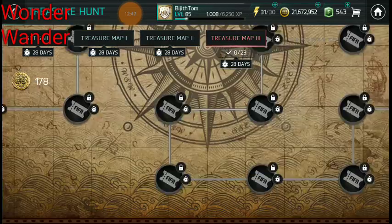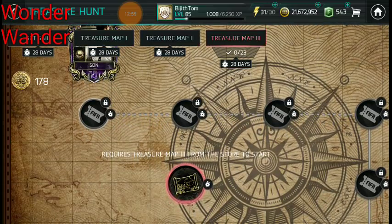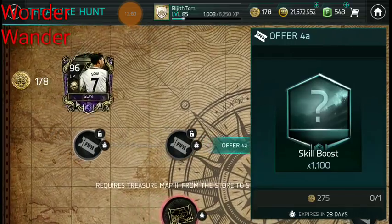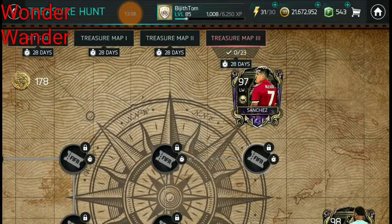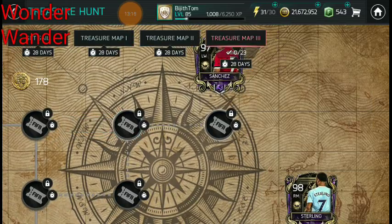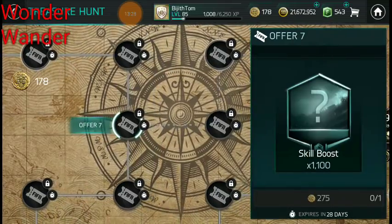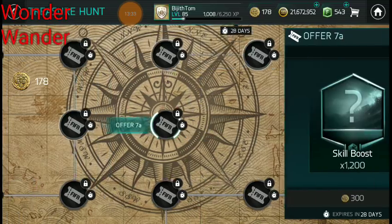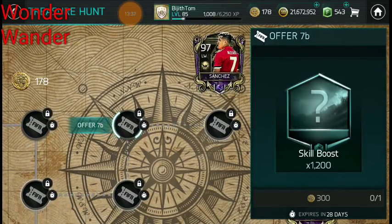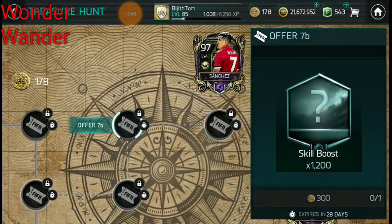With the present calculations of doubloons, free to play could get both Sanchez and Son, or complete the first two treasure maps. There are tons of training skill boosts here as well. Just like with Team of the Season, I'm telling everybody to wait — those who waited found it much more beneficial. Wait a couple of weeks, see where you are with doubloons, then go for the rewards. It won't even take much time claiming these once you're ready.